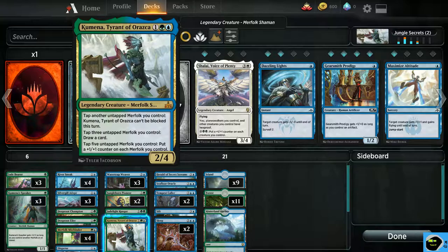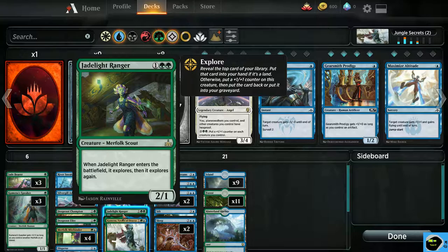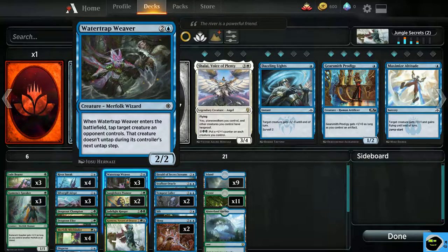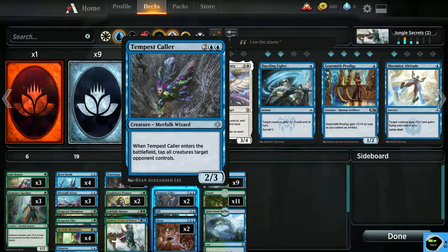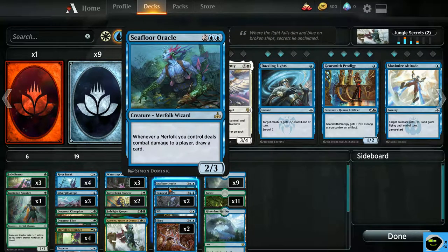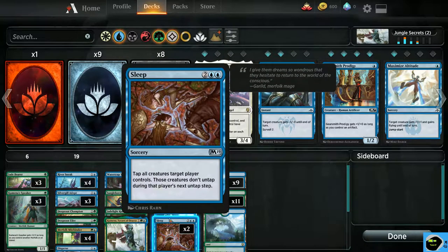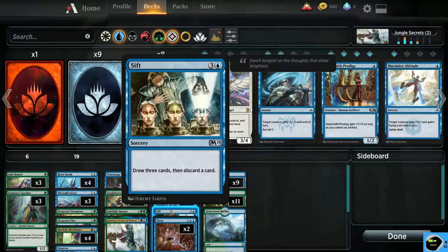Tyrant of Borg — however you say that — Jade Light Ranger, Jungle Born Pioneer, two of those. Watertrap Weaver, I got three of those, these cards are really good. Tempest Caller, that one's pretty good too, I got two of those. Seafloor Oracle, Herald of Secret Streams, and two Sleeps and one Shift.